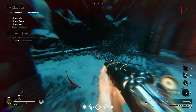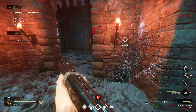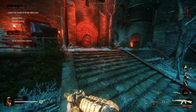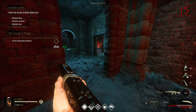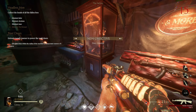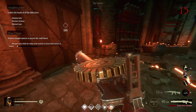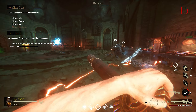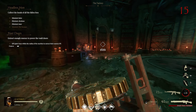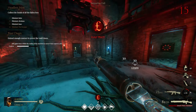Going back to Lucky to trade out my revolver — what do you got? A tier one shotgun, not bad. I wonder what the wonder weapon on this map is; usually by now the quest gives it to you. 'Kill quiet ones in the radius to extract their essence.' There are a lot of guns here — the LMG is here. I'll buy the LMG since I haven't shown it off in a video yet. Half price — I'm going to pack real quick.